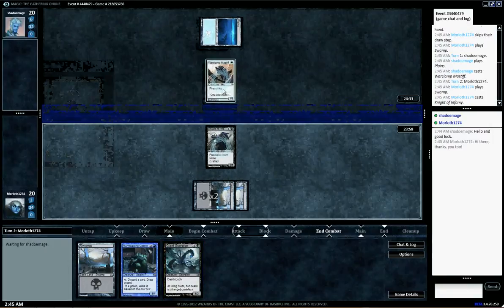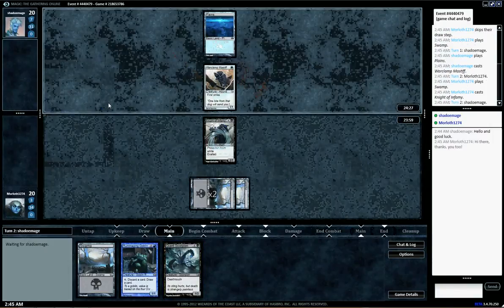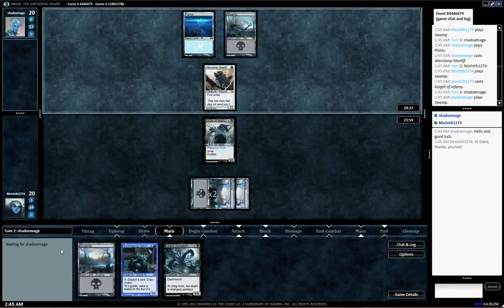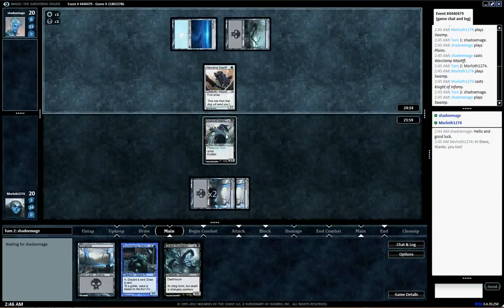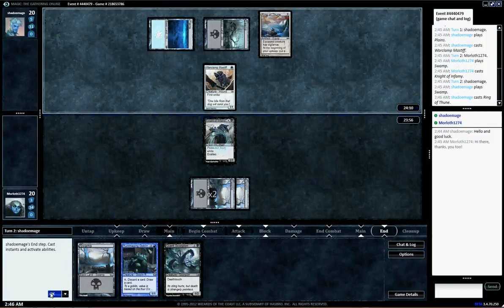So we've got our Knight of Infamy, and hopefully we're going to draw some lands. And with the normal machine goblin, I hope we actually get where we need to be. So we've got a white matchup — this should prove to be pretty good for us.